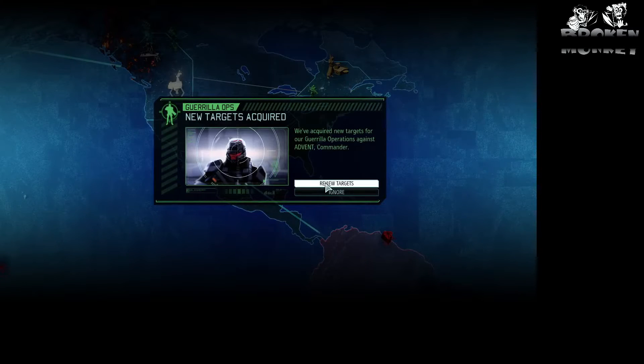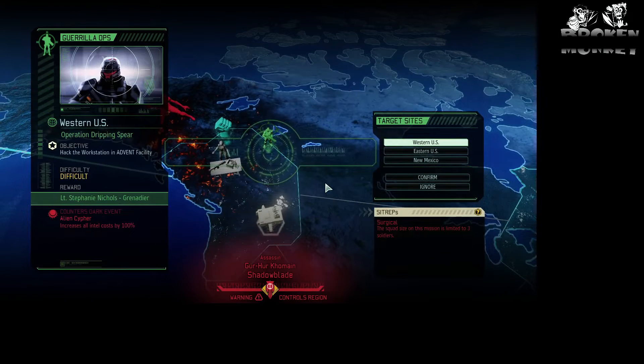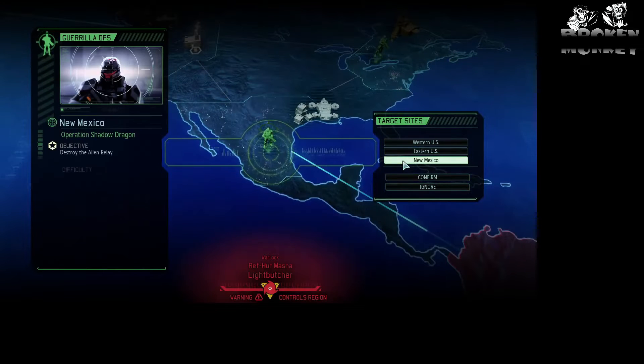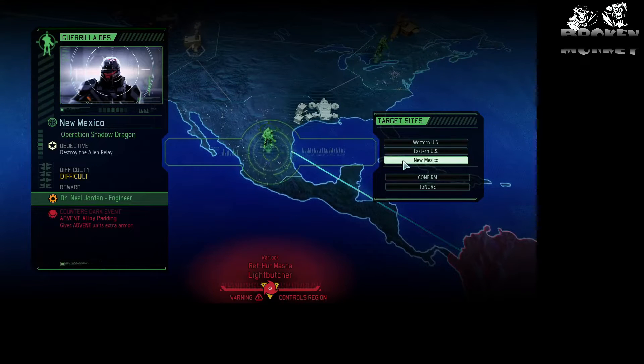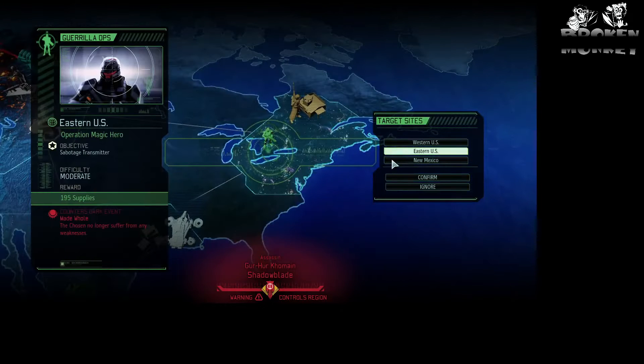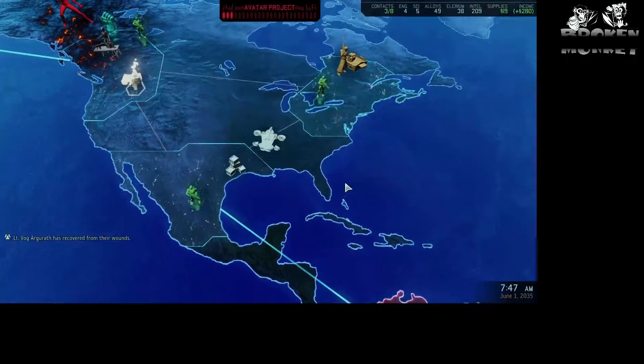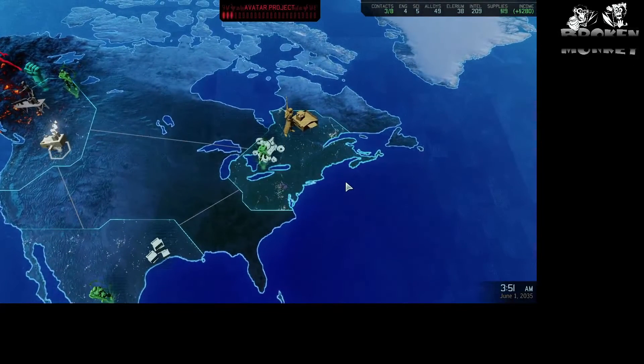We got targets - that's good. We'll get a Grenadier that increases all intel costs if we don't do that one. Supplies - Chosen no longer suffer from any weaknesses. This one is an Engineer - Alloy Padding gives them extra armor. I think we're going to do this one because I really don't want these guys not having any weaknesses. We could use those supplies though. Let's go take care of that Eastern United States mission - I know we have at least one with Terminator armor.